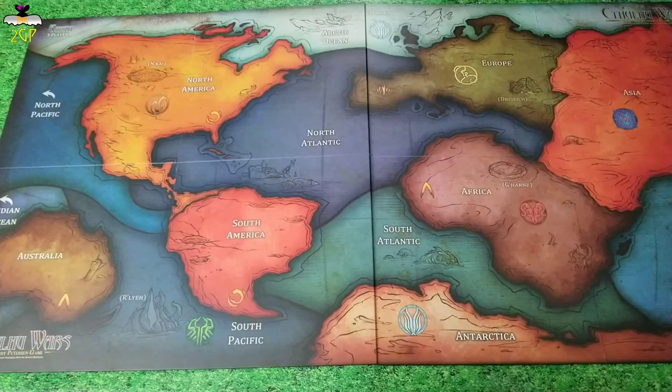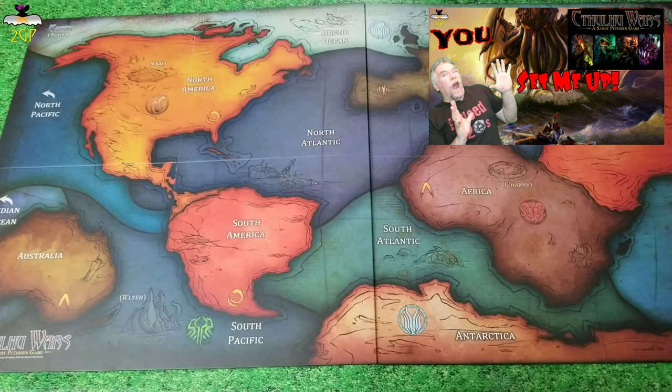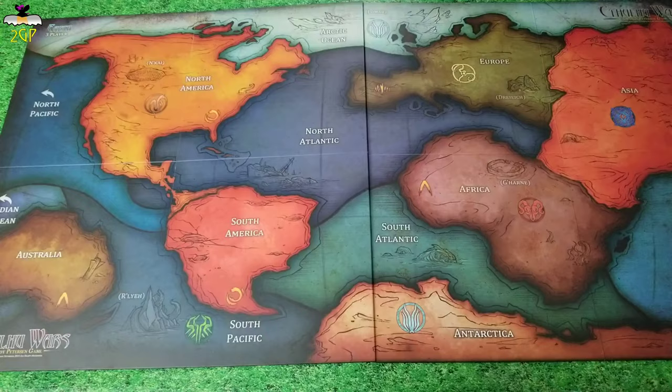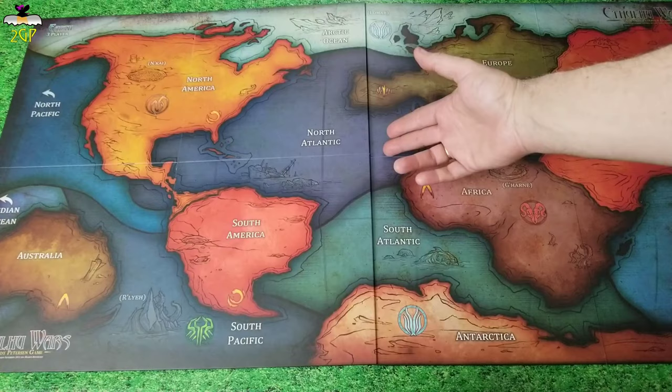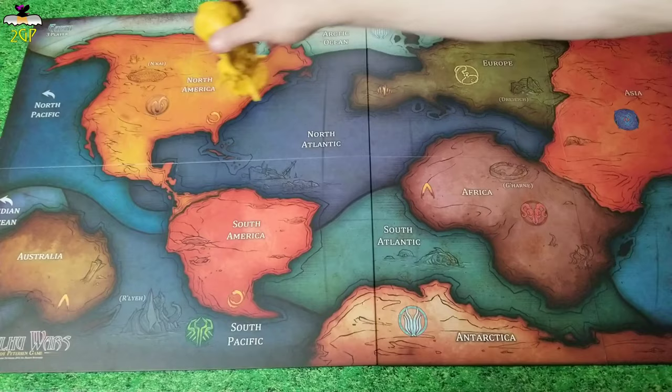On the map — this is still set up for a three-player game — I wanted to point out that there's free movement in this game. This is a landmass, this is an ocean, and this is another landmass, but that doesn't make a difference. If you're here, you can just move — there's no difference between water and land. Keep that in mind.